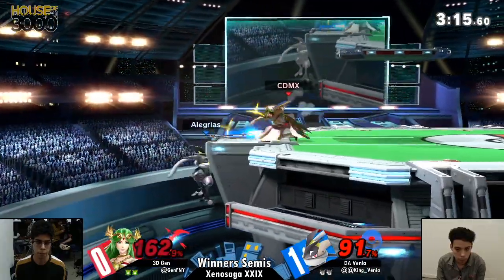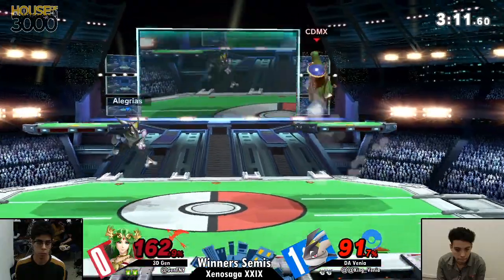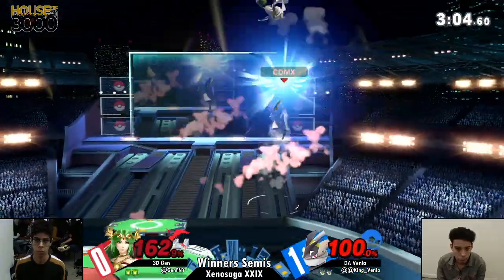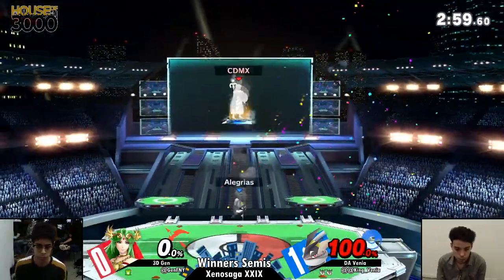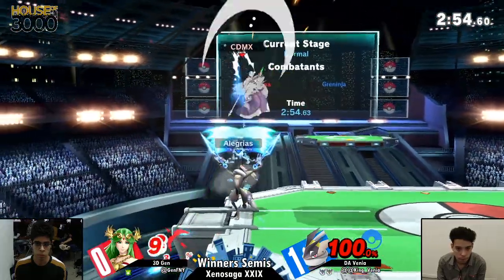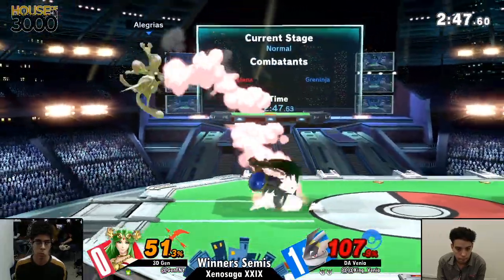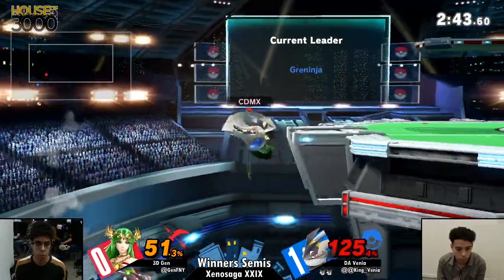Jen attacking with the back air. Trying to snap him out with the down tilt but unfortunately unable to connect. Right now Venya is looking to get something started with those down tilt and dash attacks. Drag down back into up air — beautiful stuff from Venya. Head attack into up air — love that up air, going in with the double jump, committing all the way for that extra bit of damage. The throw into back air is not quite enough to take it from Jen yet.